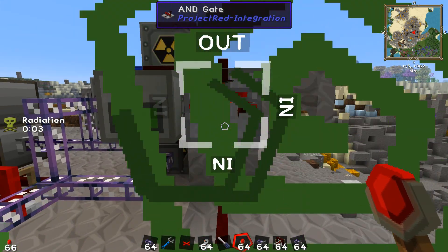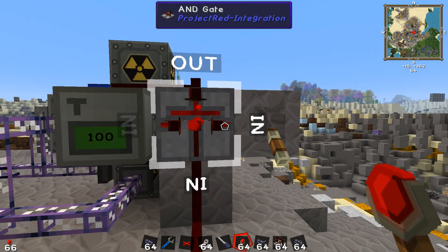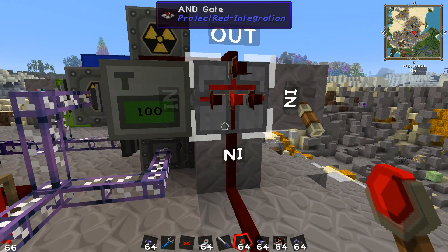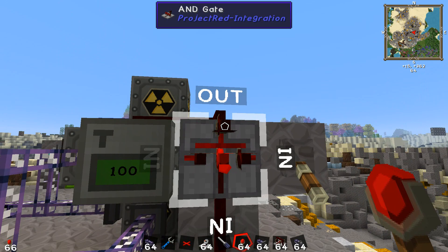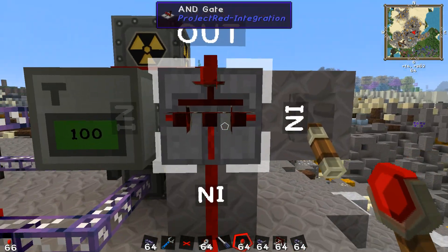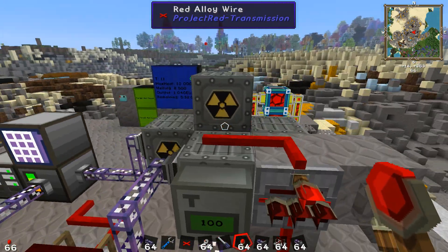An AND gate is basically a series of redstone checks. It says: if I have a signal from this side, and this side, and this side, I will output a signal up here — which you can see right there. So it's got signal from here and here and here, and it gives a signal up top.